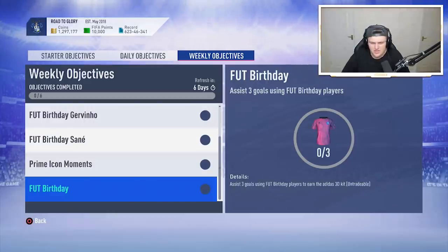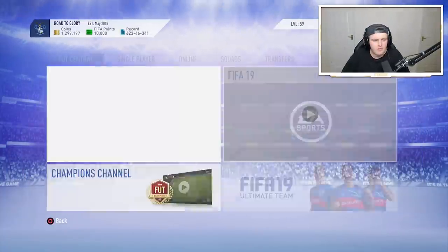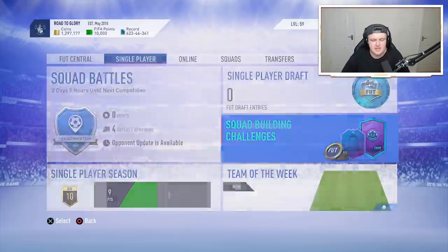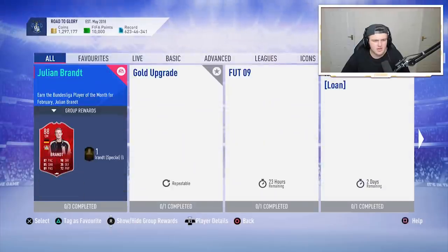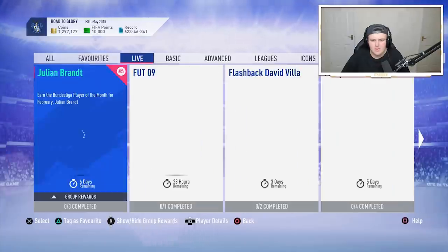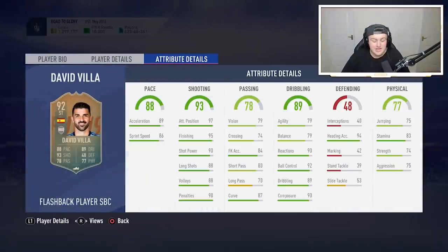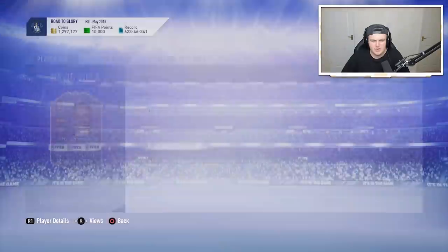That's a nice kit as well. Assist three goals — that looks pretty interesting. I think the SBCs look pretty interesting. Don't know how much that Gerrard card is going to cost, but it looks like a good card. We've also got a Foot09 card there. Have we got any repeatable SBCs? Flashback David Villa looks like a good card as well — decent stamina, though shame he's got not great agility and balance.